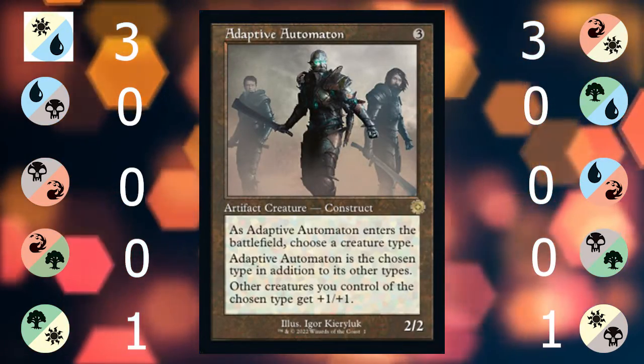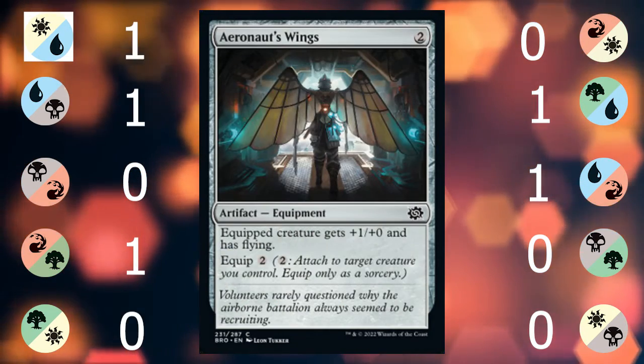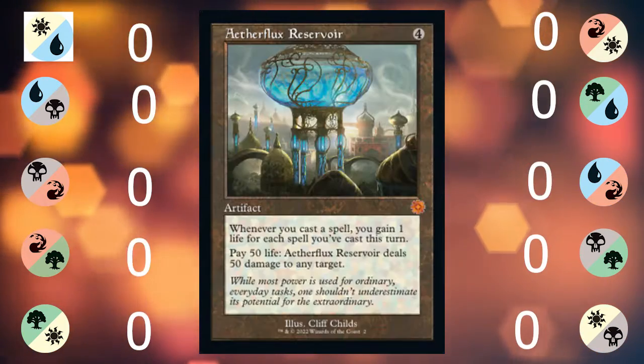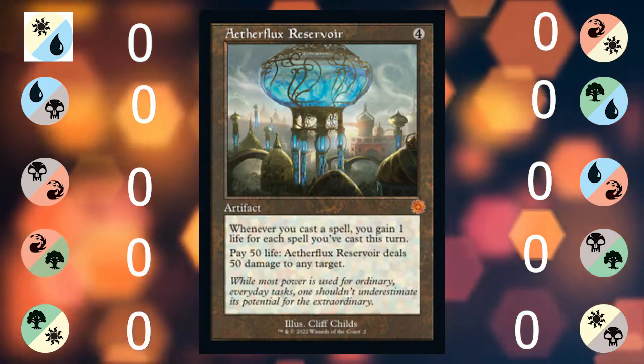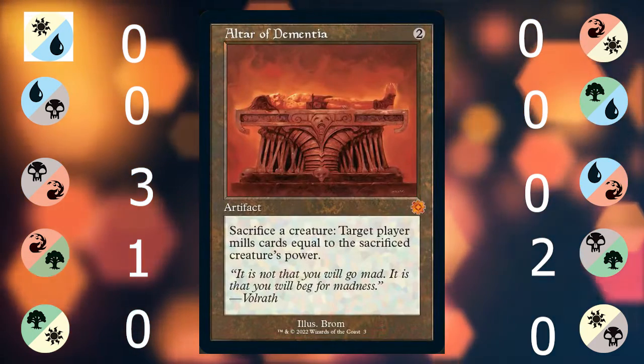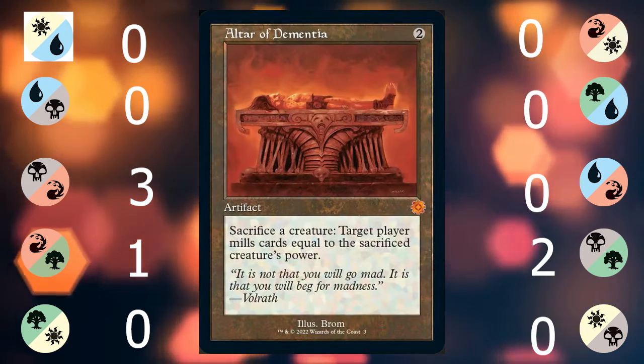Adaptive Automaton is the perfect lord, and the only tribal archetype is Soldiers. Aeronaut's Wings grants flying to a creature if you want to get over those blockers. Aetherflux Reservoir is going to gain you life — it's not going to win you the game. Altar of Dementia is the perfect sacrifice outlet, as you can mill yourself or your opponent for value.